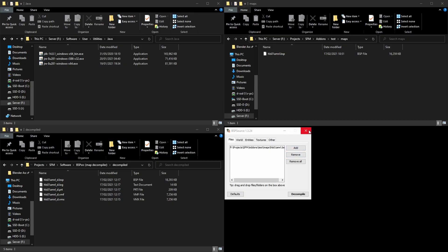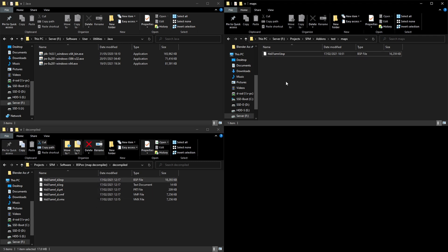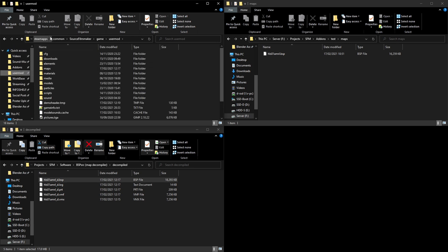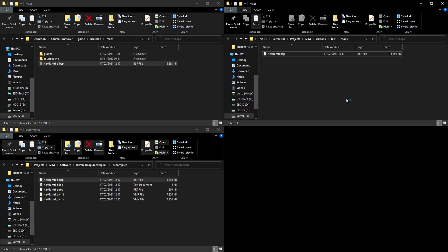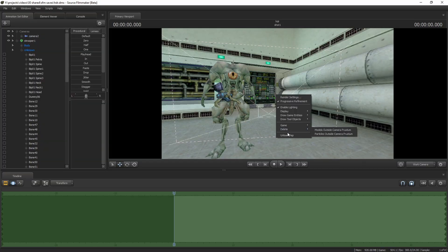It rendered 100% — I'm sure it's going to work. Now, SFM Hammer compiles maps into usermod, which means you need to go to your usermod folder. It's located at: C > steamapps > common > SFM > game > usermod > maps. Here it is — this is your recompiled map with HDR on.